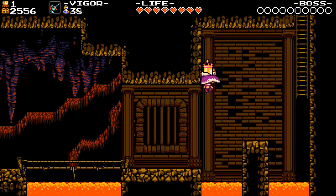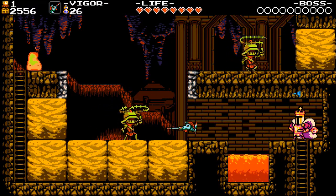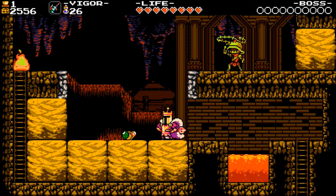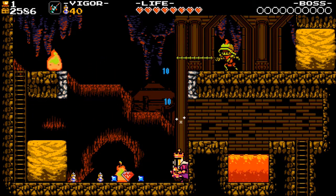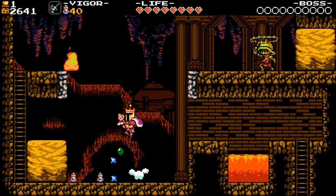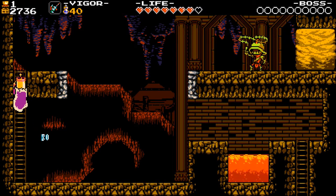Now go to the next room. On this screen, kill off the Whippicles. I like to just break all the sand here for the money, but you will also have to deal with some fire slimes if you do so. Kill the fire slime, head up and kill the Whippicles, then break the sand and go right.